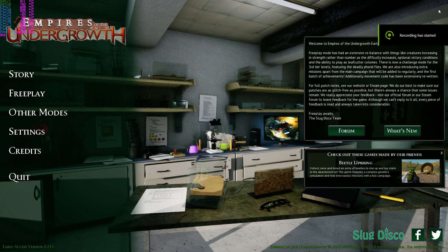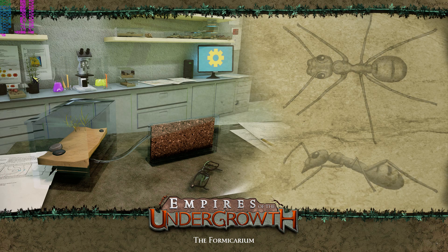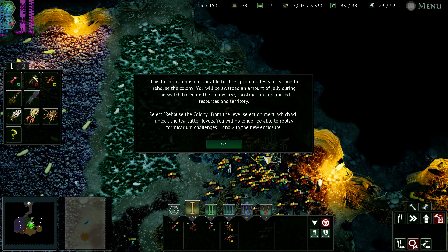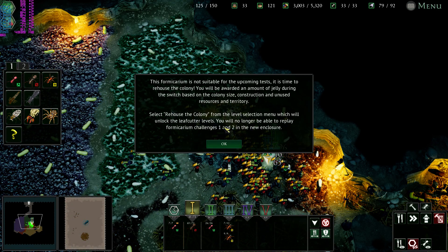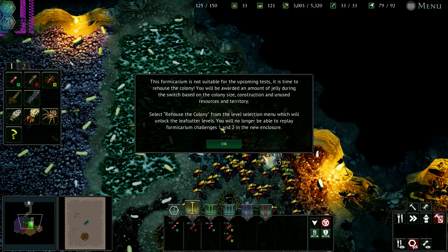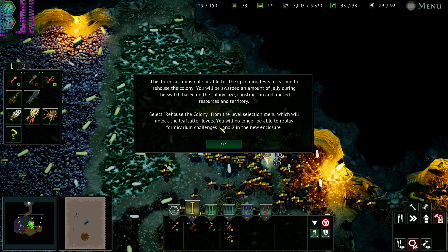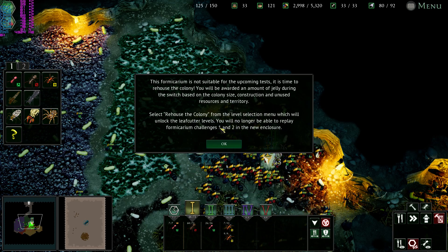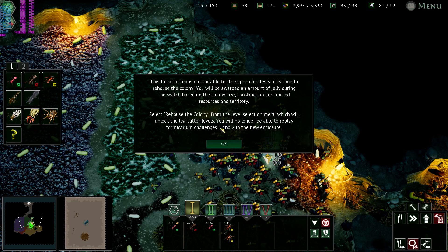Hello everybody. We're here with Empires of the Undergrowth. In the last episode we defeated the second main challenge and we left off with a weird screen. Let's see what it means. Okay, this formica is not suitable for the upcoming tests. It is time to rehouse the colony. You will be awarded an amount of jelly during the switch based on the colony's size, construction, and unused resources and territory.